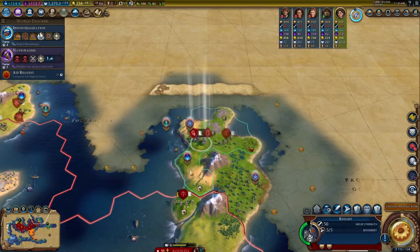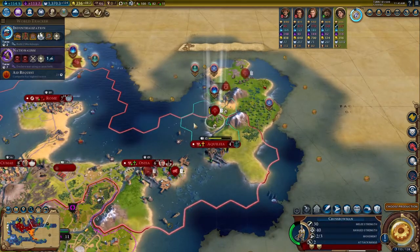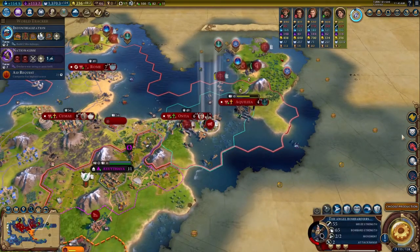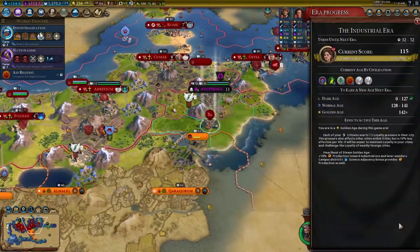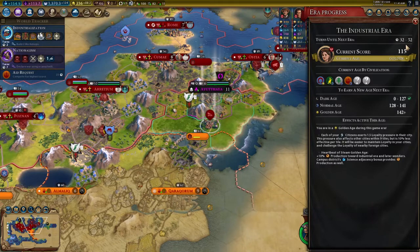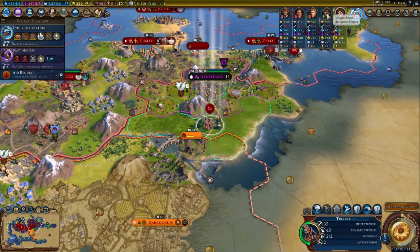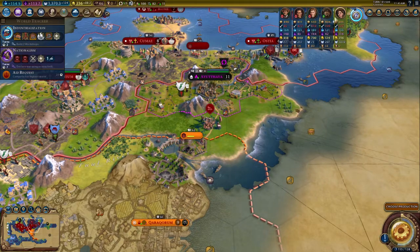Going to have this unit park up here for a while, and then we're going to start shipping units to the west here. We are actually considering our pacing — we have plenty of time until the next era, and we're already on pace for a good, strong normal age. It's not bad — it's definitely not bad.